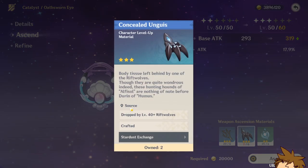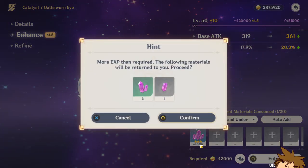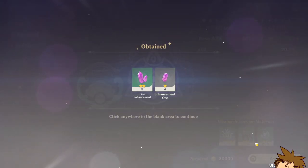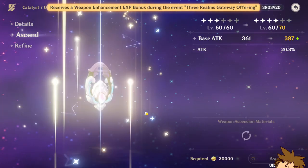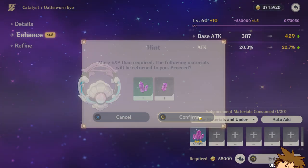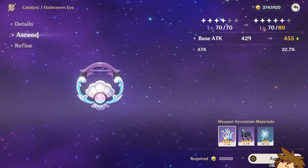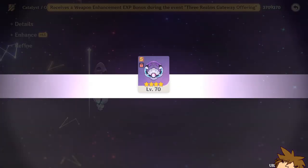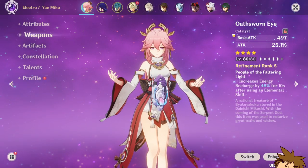We just need a few more of these which we can exchange for. It uses so little of our mystic enhancement ore, which is really good. We do need a lot more of these. I don't think we have quite enough to get it to 90, but we might be able to get it to 80. Let's see if we can get up there — we get a little bit more and we can get it to 80, which is pretty good. For now I think we're gonna use the 80 out of 80.